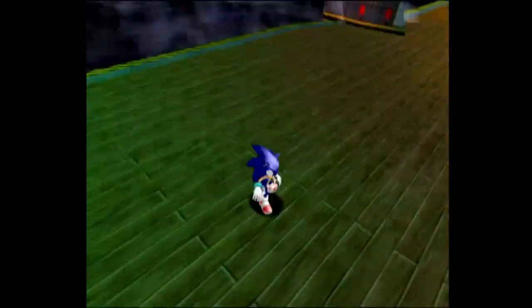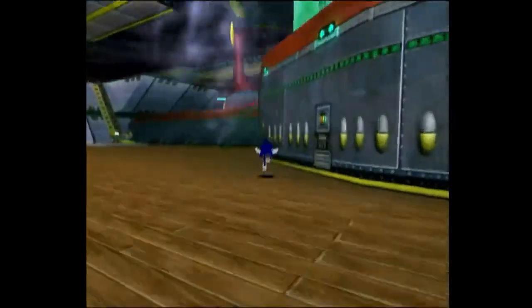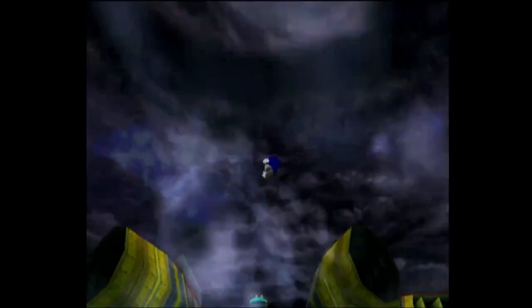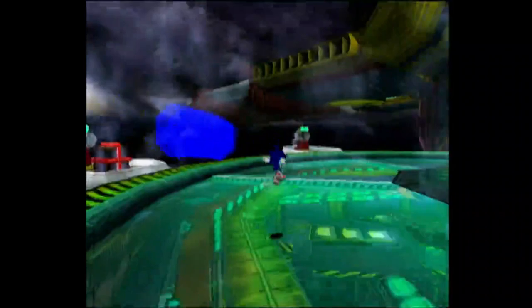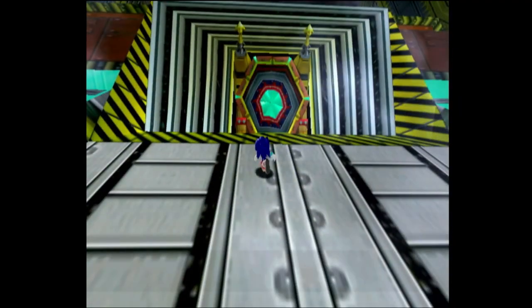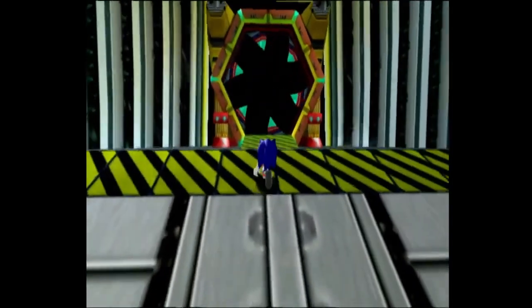Unfortunately when you start up a session, you start up a different part of the Egg Carrier, but it's pretty obvious where we have to go next. We go up here and we're in that area, so we just have to find that door again - that's actually where we fight a boss. It's pretty obvious where we have to go, and yes - after a cutscene, we are in the Sky Deck. This is Stage A of the Sonic levels.